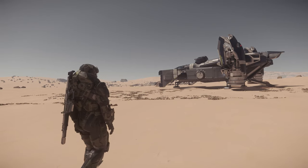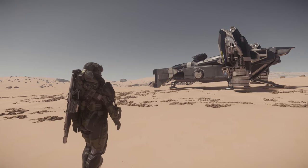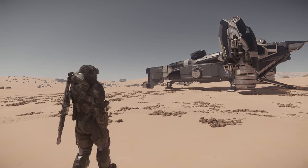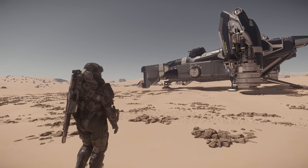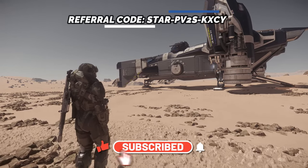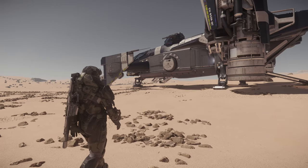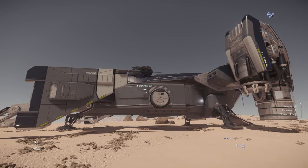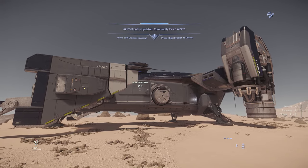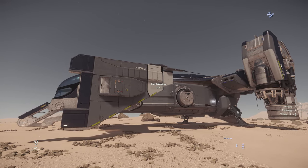Starting off with the Drake Cutlass Blue, this ship is one of the variants of the base Cutlass. This one is meant for prisoner transport and bounty hunting, law enforcement, or pretty much anything to do with capturing somebody and putting them in a prisoner pod — or potentially going to a prison and transferring a prisoner. Just like any Drake vessel, right from the get-go this ship is held together by duct tape, has a lot of exterior pipes, and it's a blue collar ship for sure.